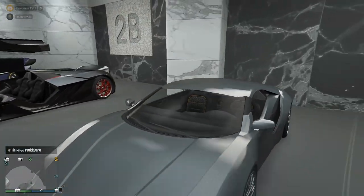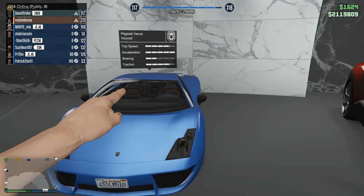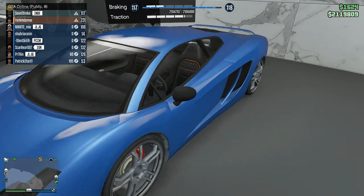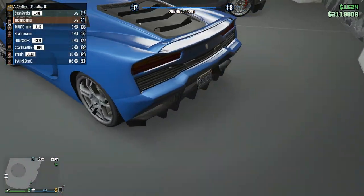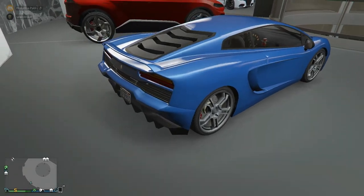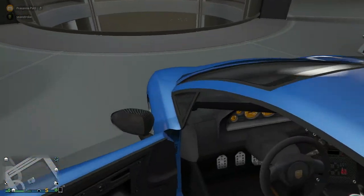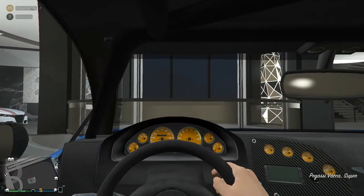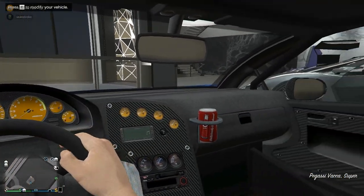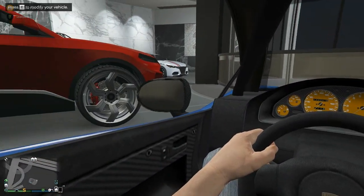The next car is the Pegassi Vacca, based on — as Tavarish famously calls it — a cheap Lamborghini Gallardo. All jokes aside it's a great car. It looks nice, the sound is good, the interior is typical Lambo. It is what it is — it's a Gallardo.